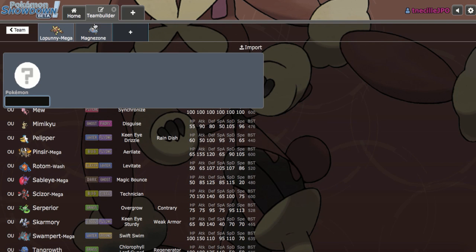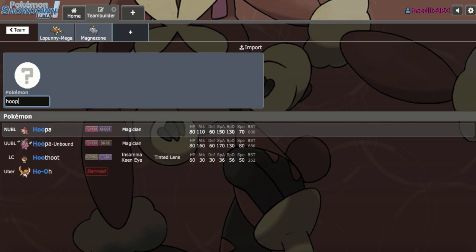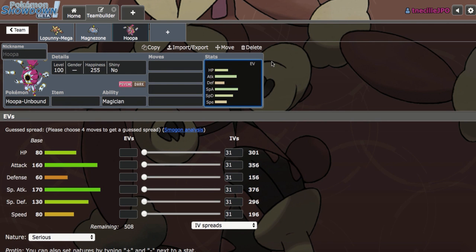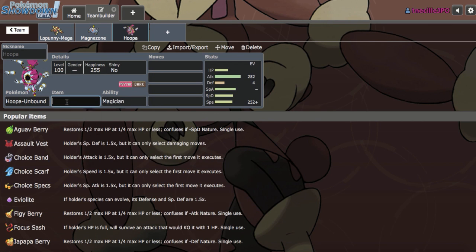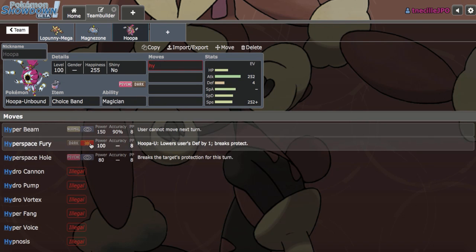Moltres could actually be annoying, but we do have Magnezone, so that's going to help out. I think I want to add Hoopa-Unbound anyway, because it's just too good against Pokemon like Chansey and Toxapex. Magnezone can check it too, but this basically ensures they don't have any switch-ins. Like, they can just go Quagsire on Magnezone, and I want to make sure that's not an option with Hoopa-Unbound.